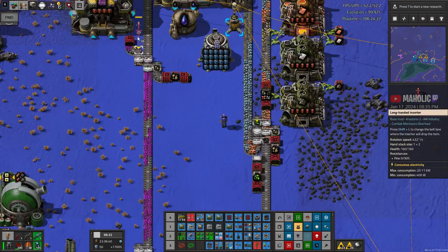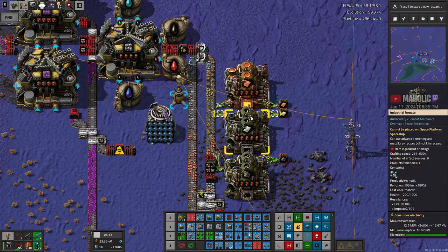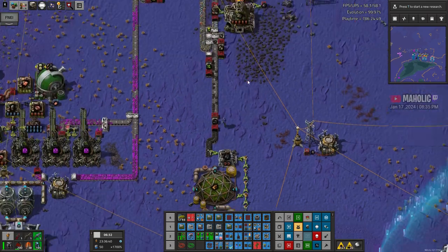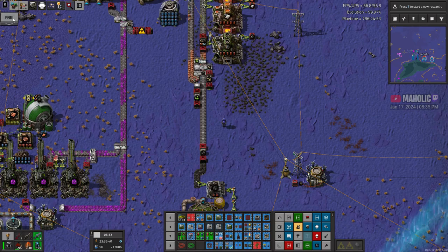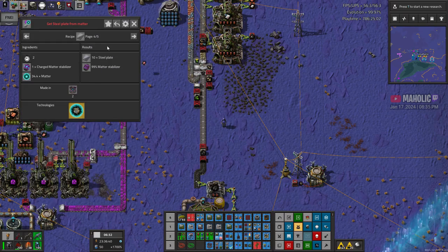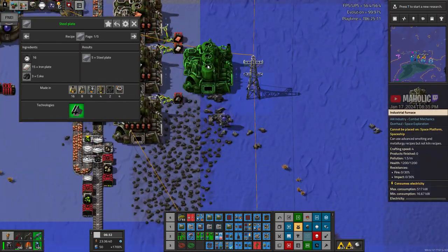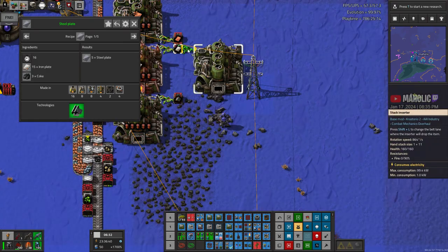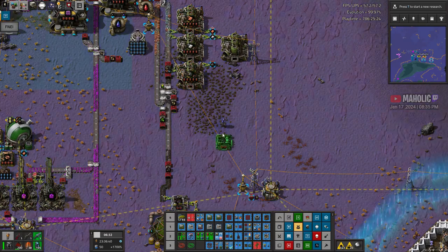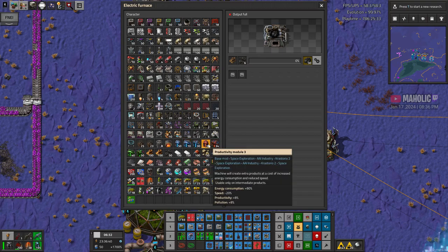I need the iron ore. I can just do a lazy recipe — I was gonna do the ingot one but I might as well just do plates. Let's do that one. I see the coke — we're a little bit closer. We shouldn't do plates in that thing but let's put threes.